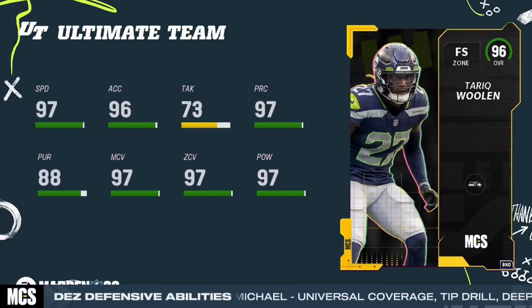What's up and welcome back to the channel. Got a little bit of Madden news to cover here today. If you've been following the MCS, you'll know that Dez won last night, and the card he chose to create is a free safety version of Tariq Woolen.